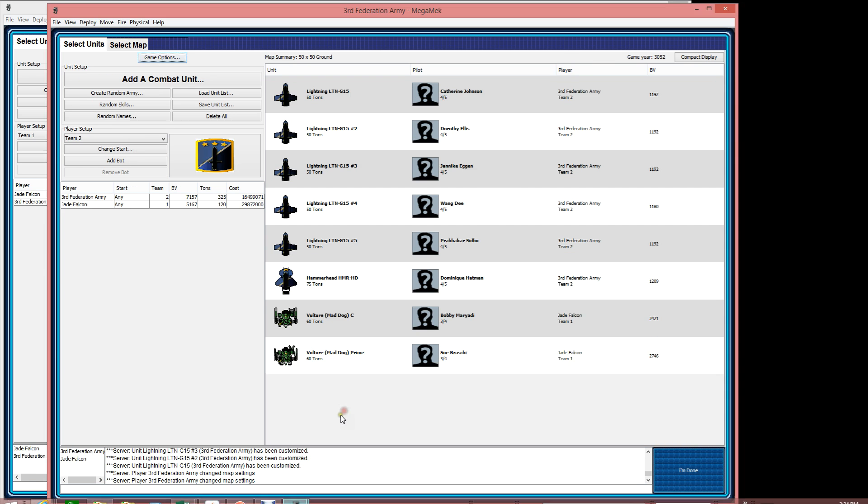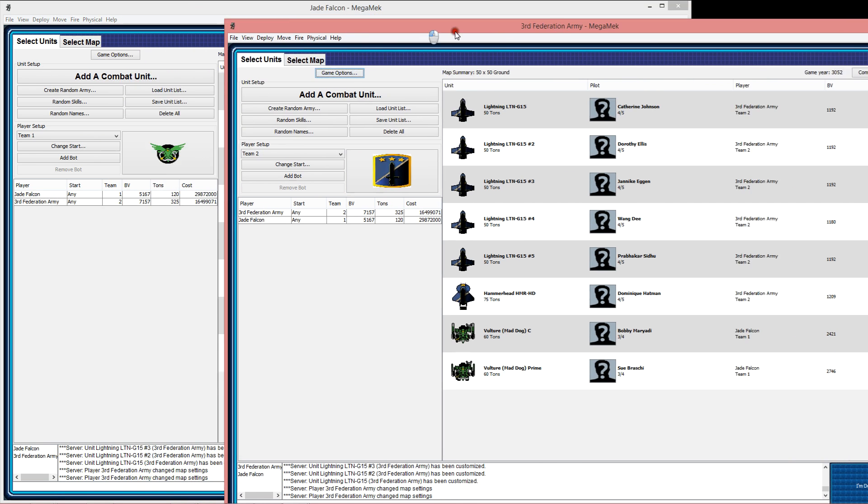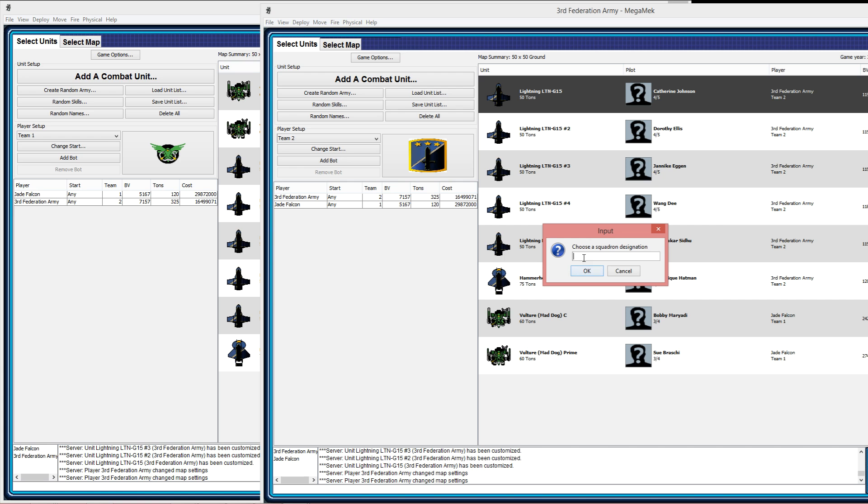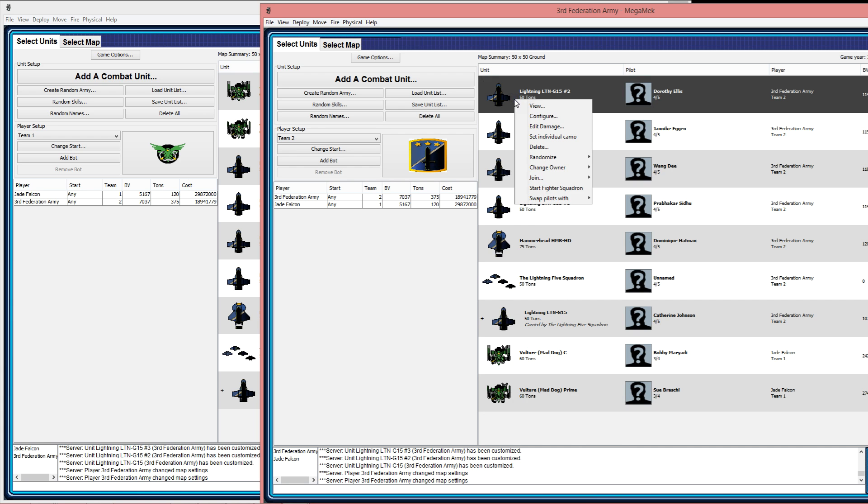To save some time I already built the two units, two armies. I'm going to show you how to build a squadron — this is where you right-click to start a squadron and you can name it whatever. I'm going to name it Lightning 5. Then I right-click on all the other fighters and say join.